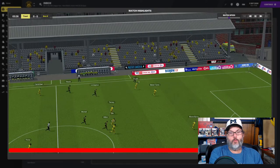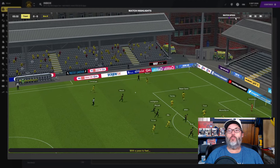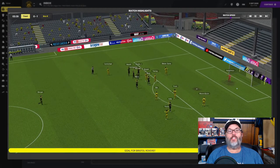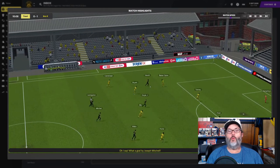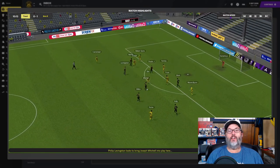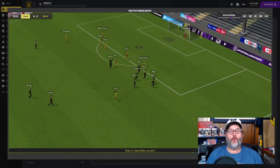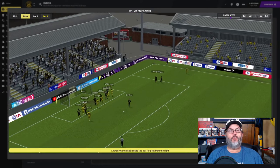Let's get into the highlights against Bristol City - speed up that match speed of course - and it's Bristol Rovers with a shot from outside the box. Livingston puts it in past Humphreys from 25 yards out, and that was not good. Another shot from way outside, that had to have been at least 30 yards out - and we are in a 2-0 hole.